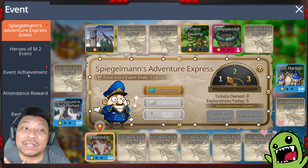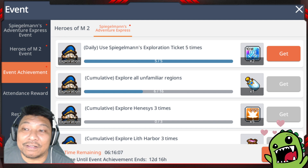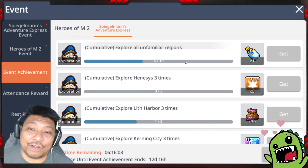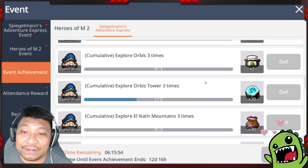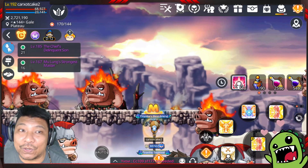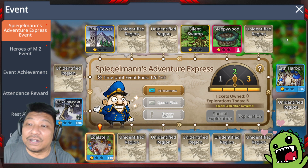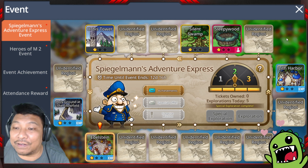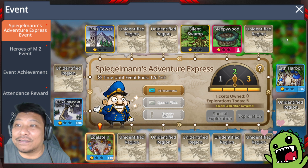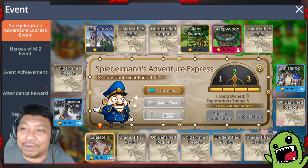All five explorations are complete. Make sure you head to the Event Achievement because in Spiegelman's Adventure Express, completing five exploration tickets every day gives you a 10-minute buff twice daily. You also have 16 squares total to explore — visiting all unfamiliar regions gets you an experience bottle reward. I hope you guys enjoy this event from MapleStory Mobile and achieve everything you need in Heroes of M2 Season 2. Leave a like and comment — especially if you know which characters give special experience for regions I haven't explored yet!